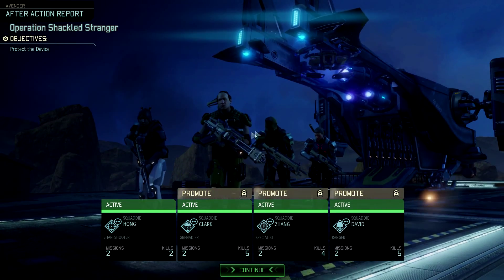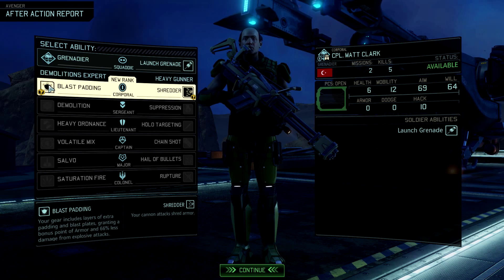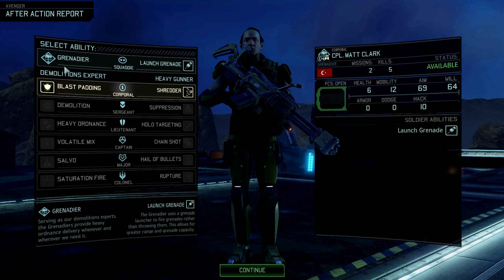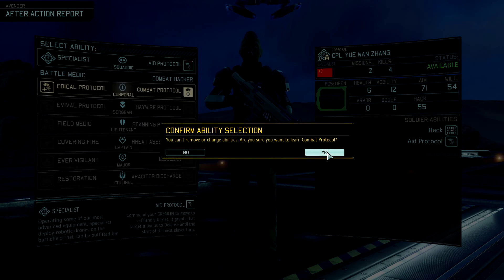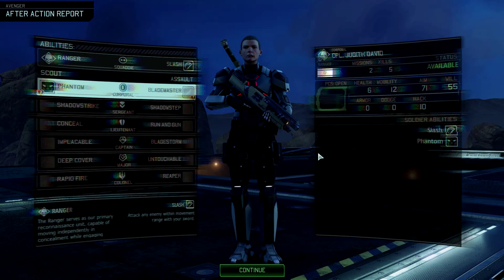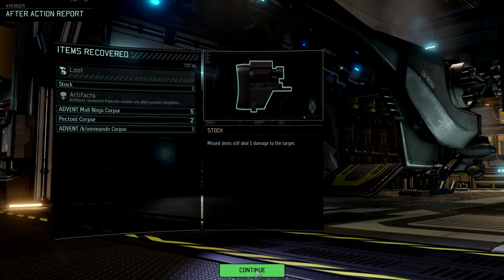Now then, promotions — everyone got a promotion except for the sniper, because she missed all those shots. For the Grenadier, I almost always exclusively take Shredder. Blast Padding just isn't enough of a boost — you shouldn't be getting hit by too many explosive attacks, and if you do, your team's probably already screwed anyway. Even if you run out of grenades while going down the demolitions expert tree, if you have Shredder you'll always be useful. For the Specialist, Combat Protocols is really strong early on. And finally, Phantom — one of the most important abilities to get early on; it'll help you a lot in the tougher missions later on.